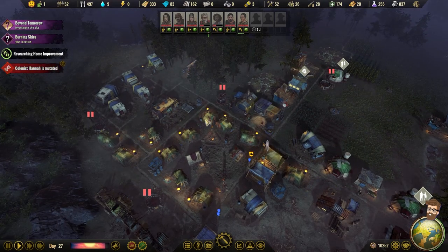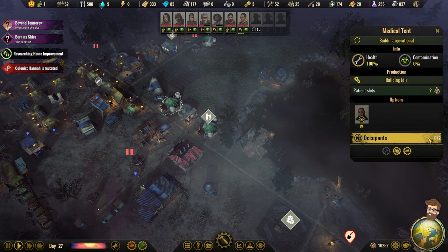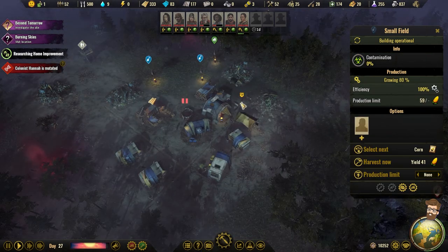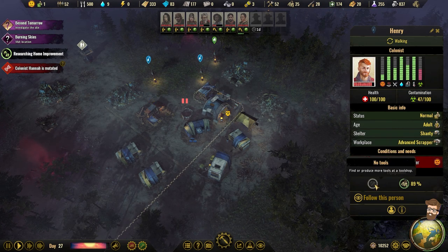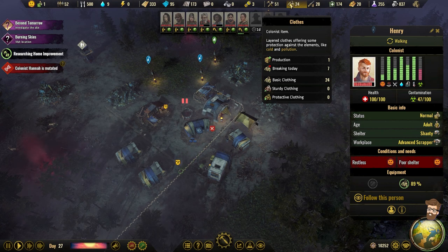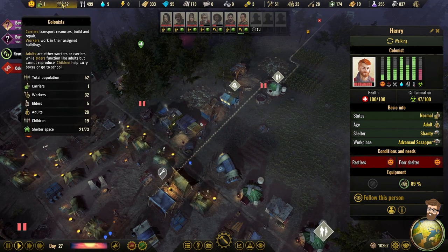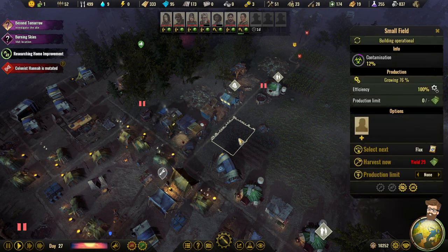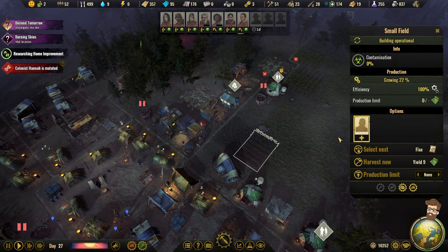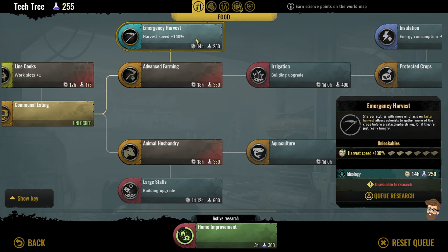Hannah's mutated. Hannah, have you gone to see the doctor? We have space. We're doing good on growing here. It's like this person needs a tool. The clothes are actually how many clothes we have. Which means I have about half my colony running around naked. Harvest speed's 100%.